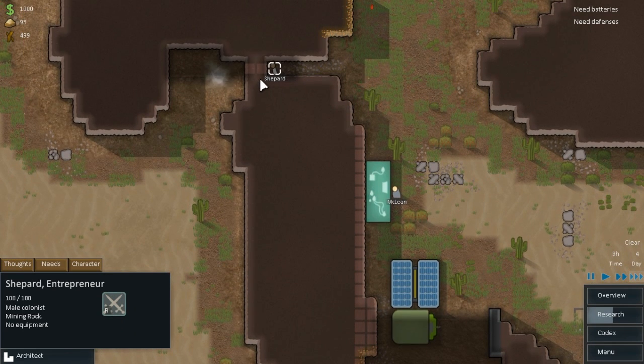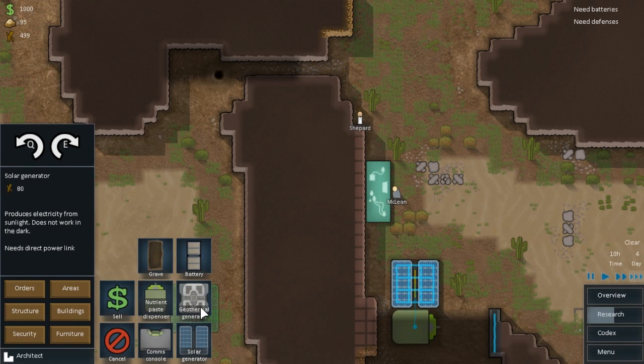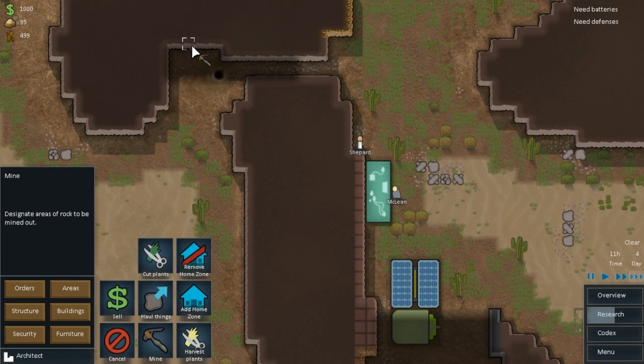Shepherd is going to dig through all of that, and then once he has done that we are going to go building the geothermal vent. We need to mine out some of that area too - I didn't realize how big that was. Something along the lines of that.